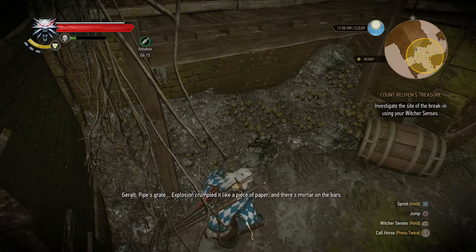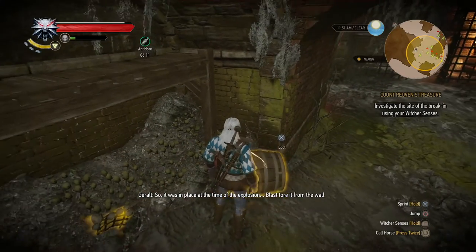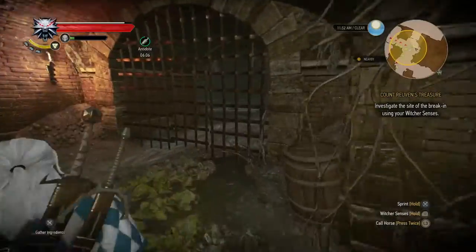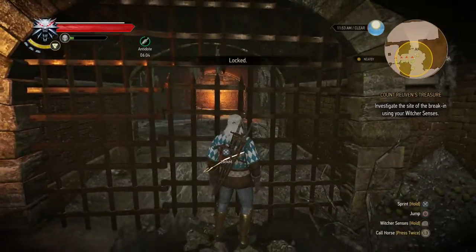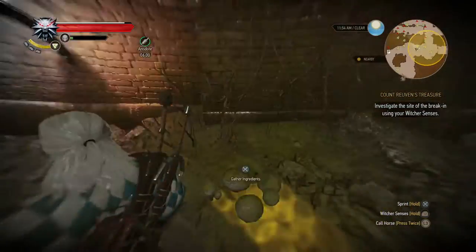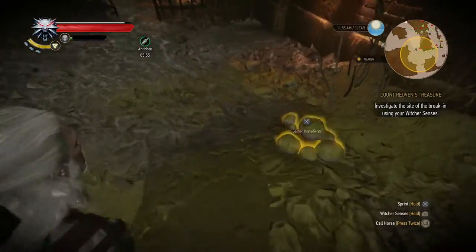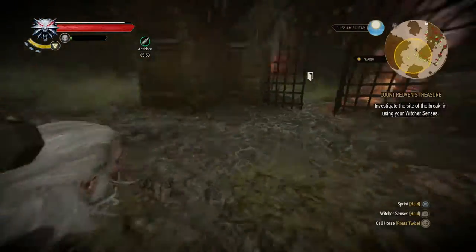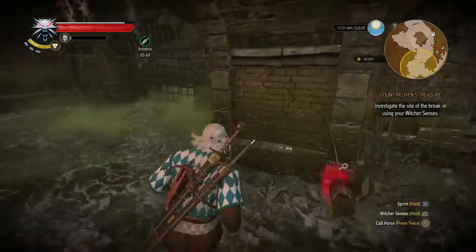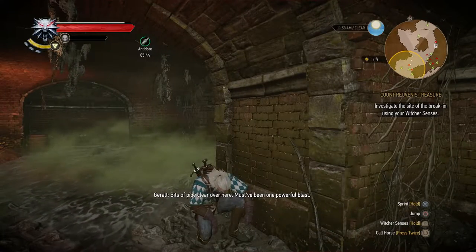Let's start the investigation. The explosion crumpled it like a piece of paper, and there's mortar on the bars, so it was in place at the time of the explosion — the blast tore it from the wall. That door is locked. I need to keep an eye on the timer because if the antidote runs out I'm going to be in trouble. Bits of pipe over here — must have been one powerful blast.